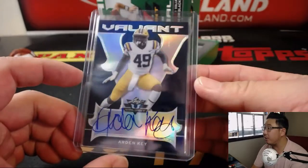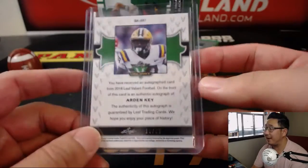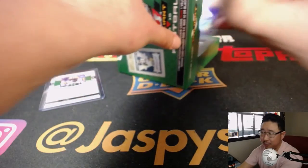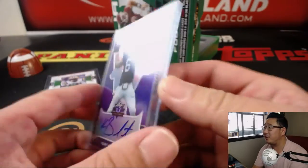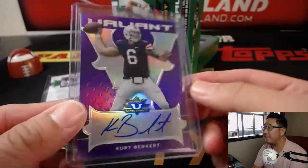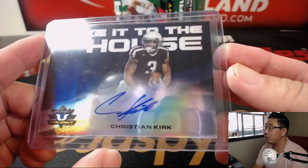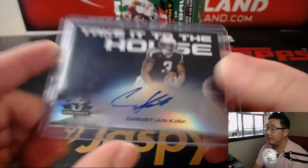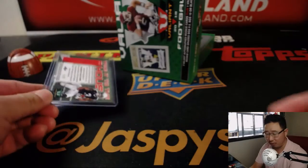We're going to start off with Arden Key, 15 out of 25. He'll be the key to the Raiders defense in a post-Khalil Mack world. Raiders defense will be fine. Ben Kurt, 3 out of 15. And Christian Kirk — people are talking like he's going to be a decent sleeper pick for your fantasy football teams, maybe a breakout candidate this season for the Cardinals — 2 out of 25.